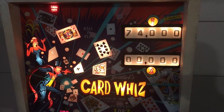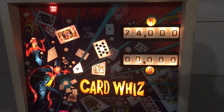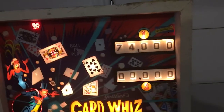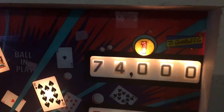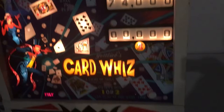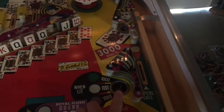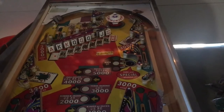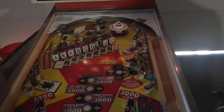I have a Gottlieb Card Whiz that I just got and starting to go through. What's going on with it? If I hit start, top scores are not resetting. I think it's the 1,000 relay locking on. Coming down to the play field, I think when it's locked on, this out hole is not kicking, but you could play one ball continuously and it would not advance the player unit.